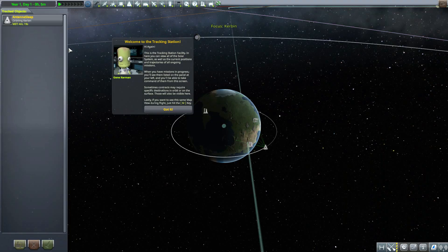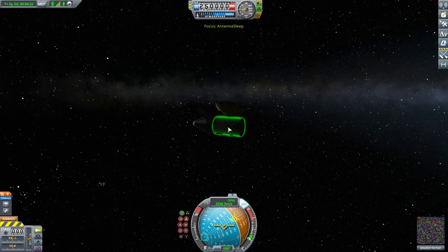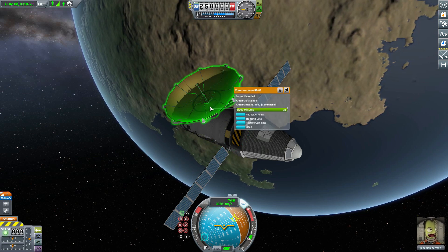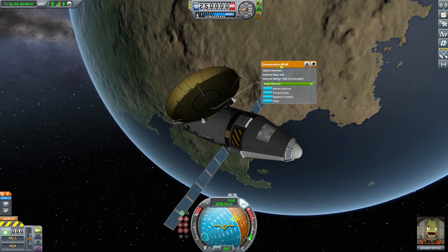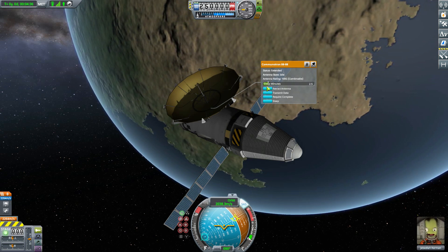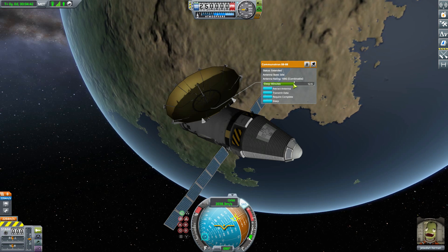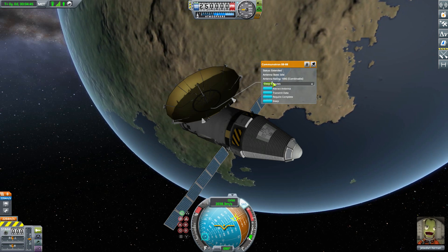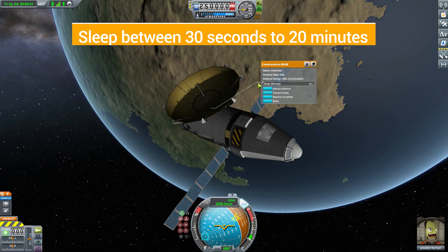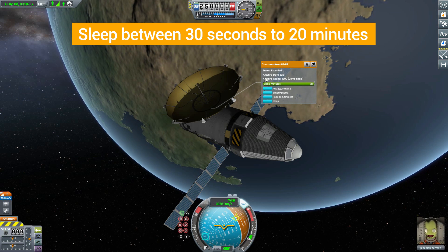Let's jump to a ship I have in orbit to show off how this works. It's not that complicated, so it's going to be a fairly short video. If we look at this already deployed antenna and right-click on it, you'll notice we have two new UI elements: a slider labeled 'Sleep Minutes,' and a button that says 'Sleep.' The slider is used to select how long you want this particular antenna to sleep — you can go all the way down to 30 seconds and all the way up to 20 minutes.